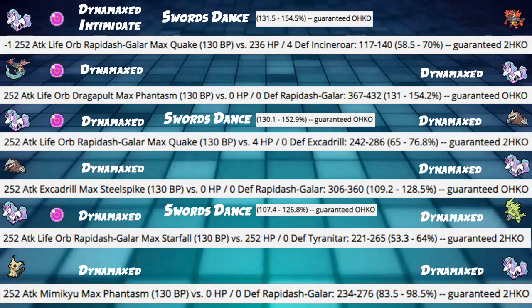Next, Rapidash Galar Max Starfall into Tyranitar hits 53 to 64%, a guaranteed 2HKO. However, with Swords Dance we hit 107 to 126%, a guaranteed OHKO against a Dynamax Tyranitar — bypassing right through that Weakness Policy. Very, very powerful. Finally, Max Phantasm from a Mimikyu into our Rapidash Galar hits 83 to 98%, a guaranteed 2HKO. So we guarantee surviving a Max Phantasm from a Mimikyu, granted it's Jolly without Life Orb, but there's a chance we can just live that Mimikyu, which is really cool.